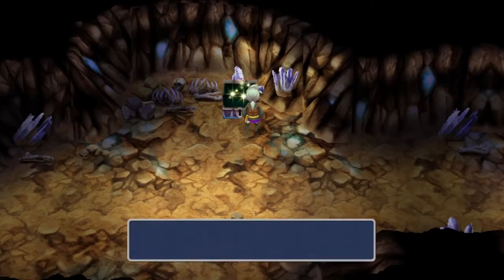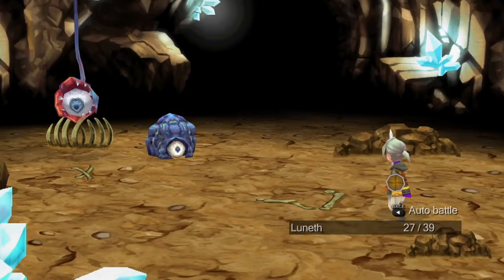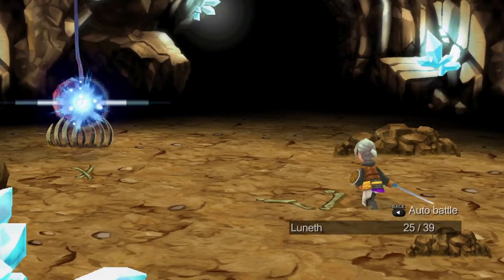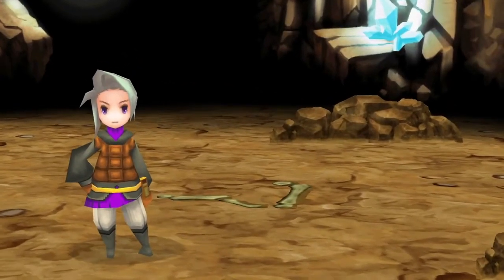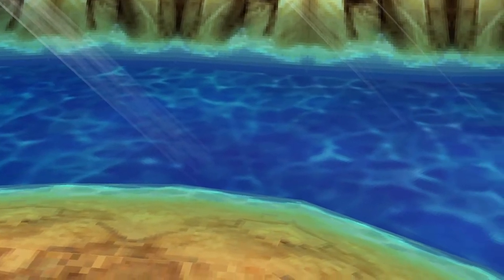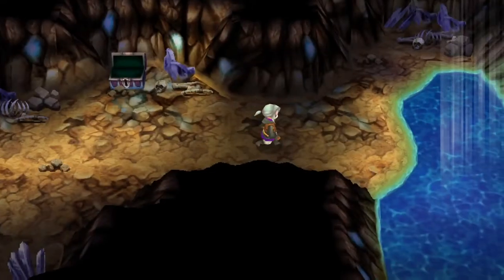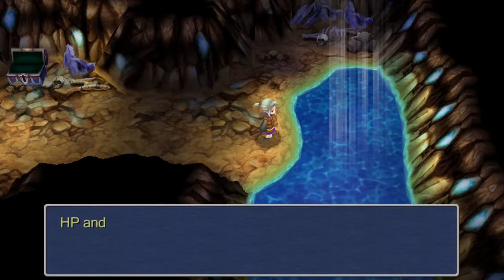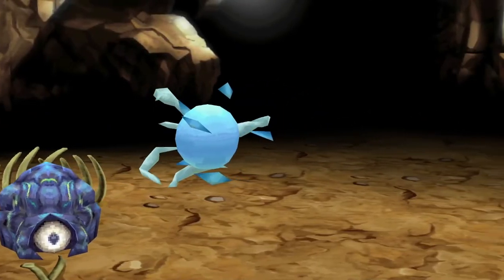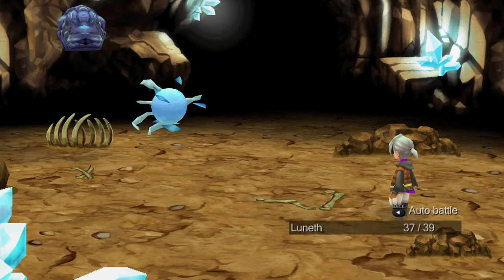There's a potion, and on this side another chest — another Arctic Wind. A wellspring with mystifying colors. Yeah, it heals you — HP and MP restart. As Luneth with normal clothing you don't really have much magic right now, but along the way when you get different outfits it'll change. Yeah, that's the first thing that doesn't get knocked out by the long sword.